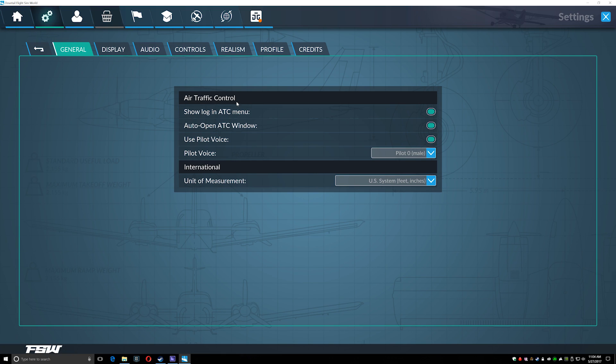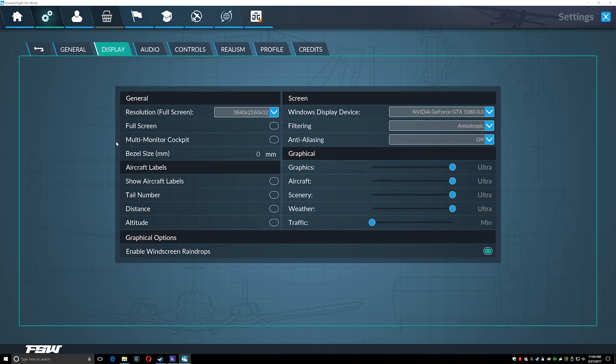Diving into the settings, there are general settings we're familiar with — ATC options almost exactly the same as FSX and even FS9, just made a little bit prettier. The shock comes when you click on display settings — that's it, that's all you have. It's a little bit of a disappointment. We've grown used to having a lot of options here to tweak how the sim performs, and many of those options are gone.